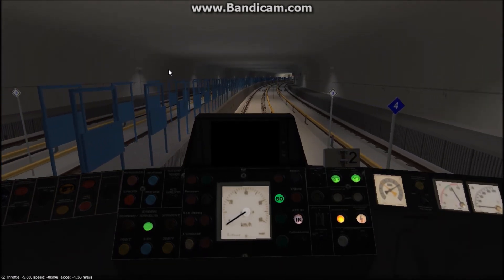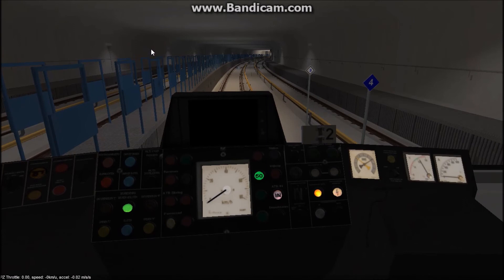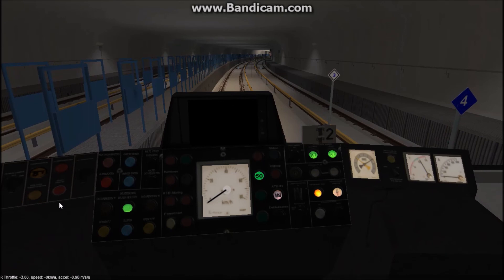Pay attention to the bottom left of the screen. You can see the throttle, the speed you're going, and the traction in millimeters per second. Negative 1.36 means we're not picking up traction; zero km/h means we're not moving. With the Type T stock, zero is neutral, one is the highest throttle, and negative eight is the maximum braking. PZ throttle indicates you're going forward. To change the throttle use the Q and W buttons, cycling through settings. SPA means you're reversing.